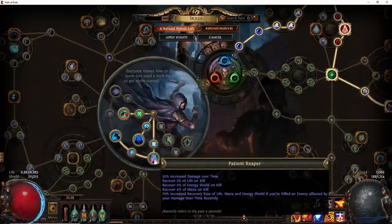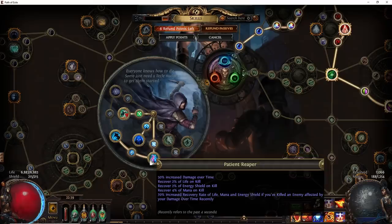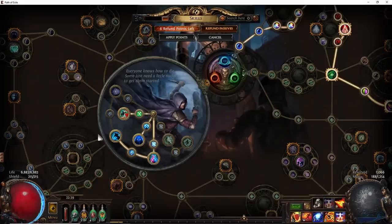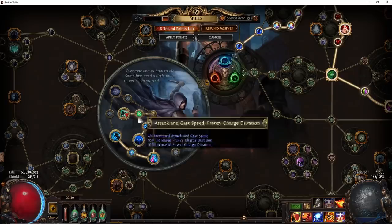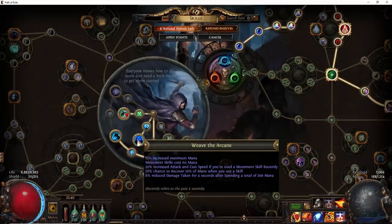For our ascendancy, we first select Patient Reaper, then Prolonged Pain, followed by Swift Killer, and Weave of the Arcane. Patient Reaper gives a ton of recovery rate while mapping, meaning we rarely have sustain problems even on minus max or less recovery rate maps. Prolonged Pain gives more damage for Righteous Fire as well as duration on the RF skill effect. Swift Killer gives a lot of attack speed and damage while mapping because we'll have max frenzy and power charges — power charges help keep Elemental Overload up, and frenzy charges give more damage. Lastly, Weave of the Arcane gives attack speed so we can be more mobile while mapping.